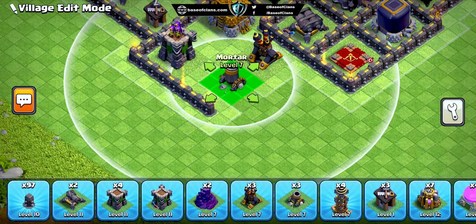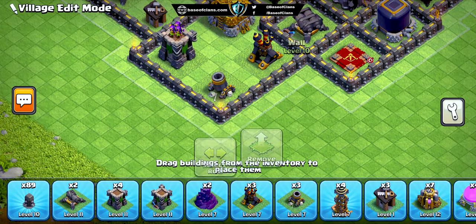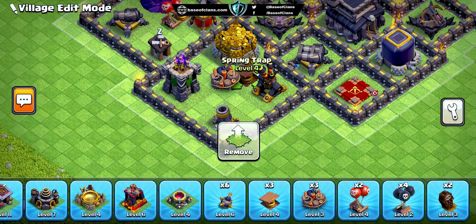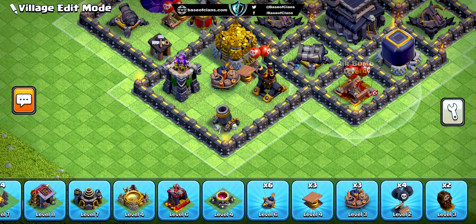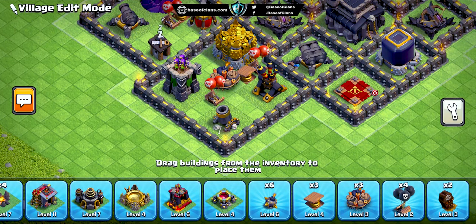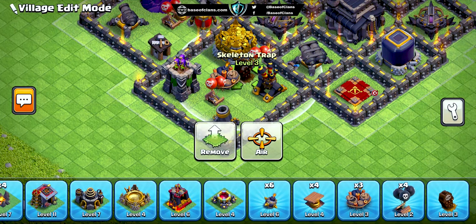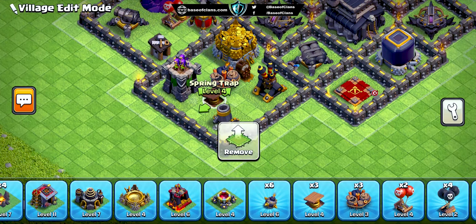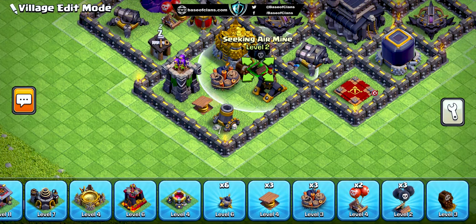Since dragons are a popular choice for Town Hall 9 attackers, we've positioned our air defenses and X-Bows in such a way that they cover the entire base, making it extremely challenging for dragon attacks to succeed. We've also placed the air sweepers far from the air defenses to prevent lightning spells from damaging both simultaneously, giving you an edge during battles.